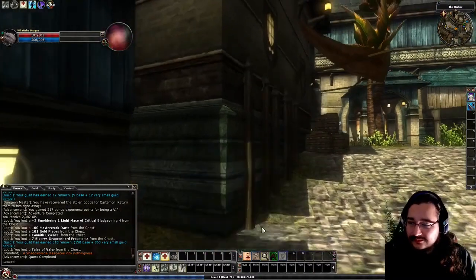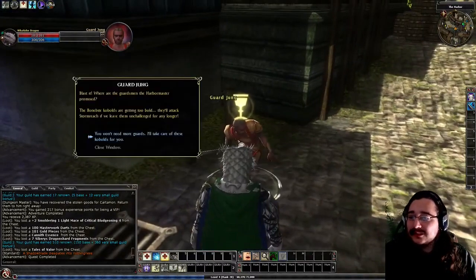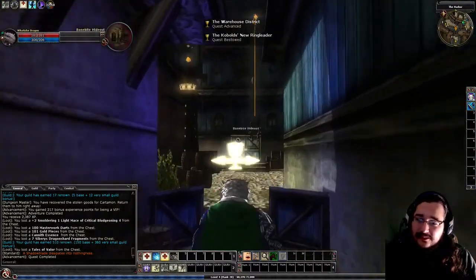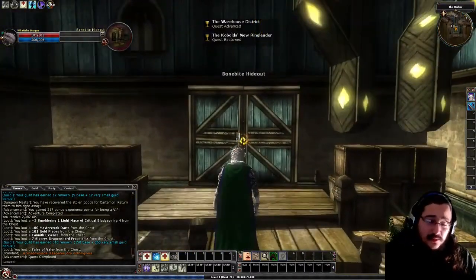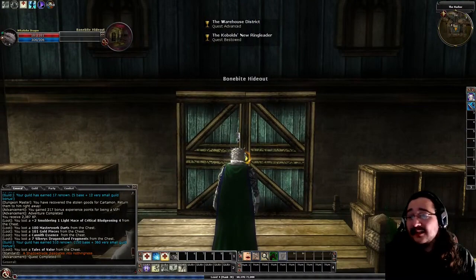Hey everyone, what are we playing today? It's this character — it's a Dragonborn — that is, here's Gar-Jung, and we are going to do the Kobold's New Ringleader quest. We're going to go into Bonebite Hideout and go through it as quickly and efficiently with great efficacy as possible.